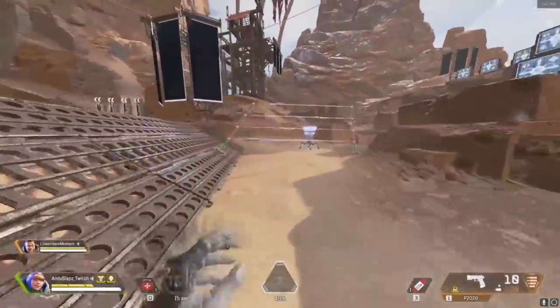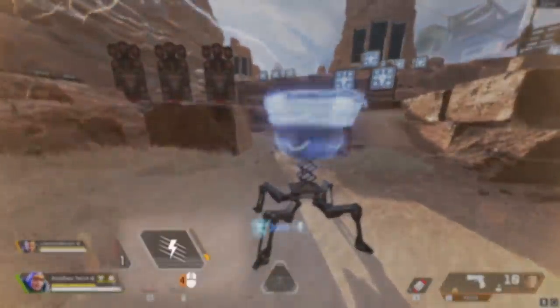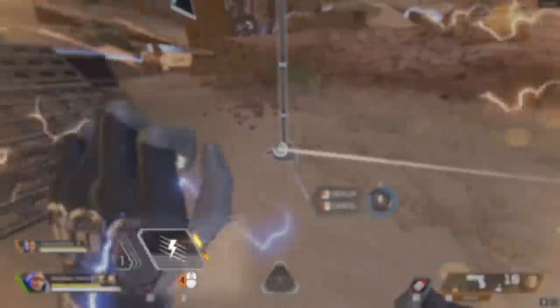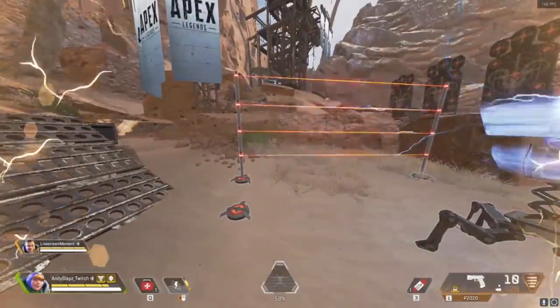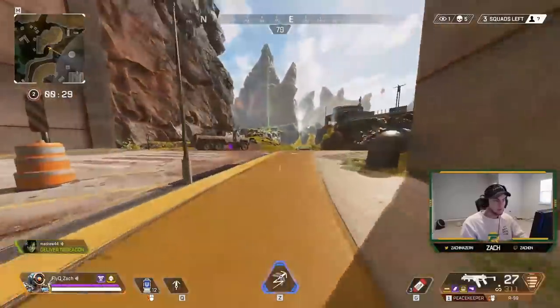This allows her to place her 12 fences a lot faster. Watson is an absolute godsend for holding down tough positions, especially when playing in professional scrims or ranked matchmaking. Now let's talk about our guest today — you may or may not know him personally, but today I'm joined by FlyQuest Zach.